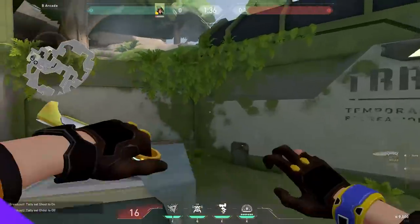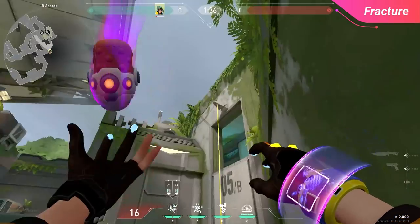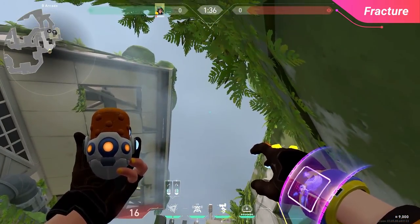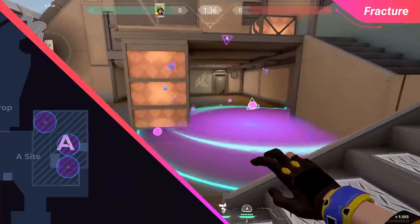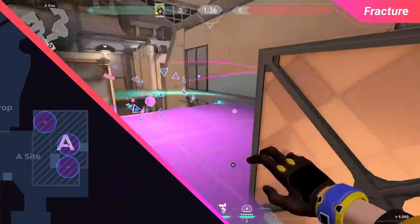Hey guys, it's Teats. This video was filmed before the release of Fracture, so very quickly I'm going to show you some Killjoy lineups for this map. For A site, there are a couple different default plant spots: behind this pillar is one, deep in this cubby is another, and even on top of site if you're feeling frisky. I'm going to show you lineups for all three. These black dots on this wall are going to be really important.